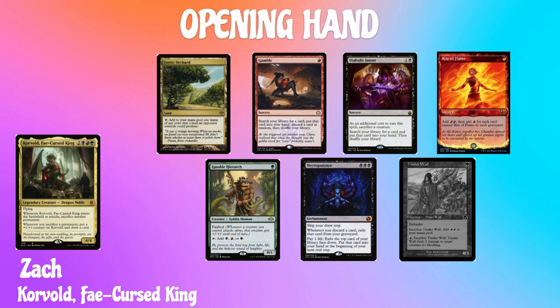Next we have Zack, playing Korvold, Fae-Cursed King. His opening hand has an Exotic Orchard, Gamble, Diabolic Intent, Rite of Flame, Ignoble Hierarch, Necropotence, and his London Mulligan was a Tinder Wall.